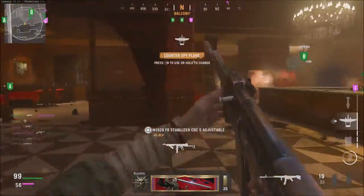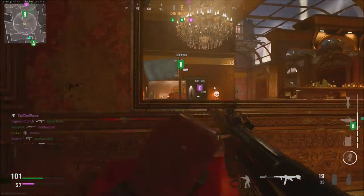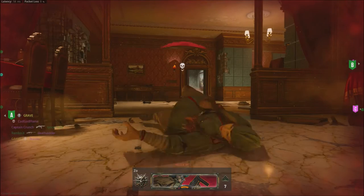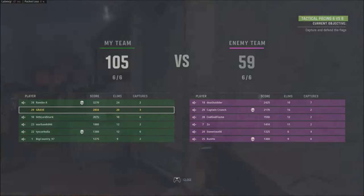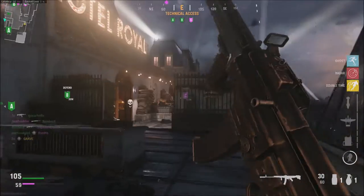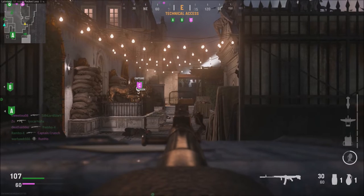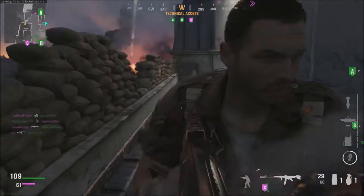Also, they talked about the amount of weapons — you're looking at 38 total weapons. That's going to include 7 assault rifles, 6 SMGs, 4 shotguns, 4 LMGs, 3 marksman rifles, 3 sniper rifles, 5 handguns, 4 launchers, and 2 dedicated melee weapons. The 4 launchers is kind of interesting — I'm not quite sure what they're going to do with 4 launchers in a World War II setting, so I'm really interested to see what that's going to look like.